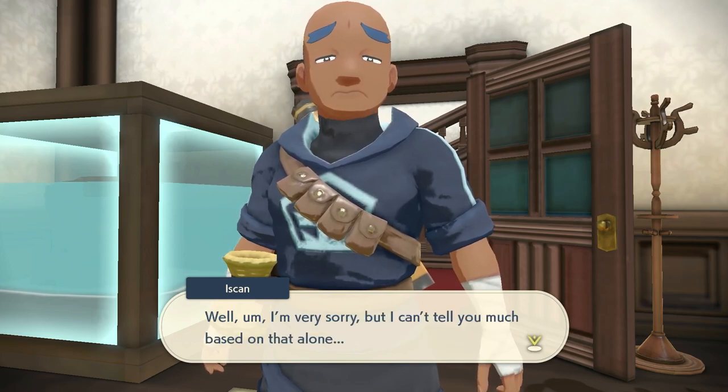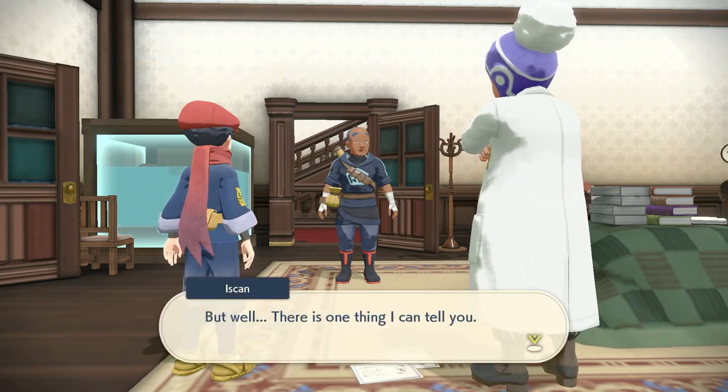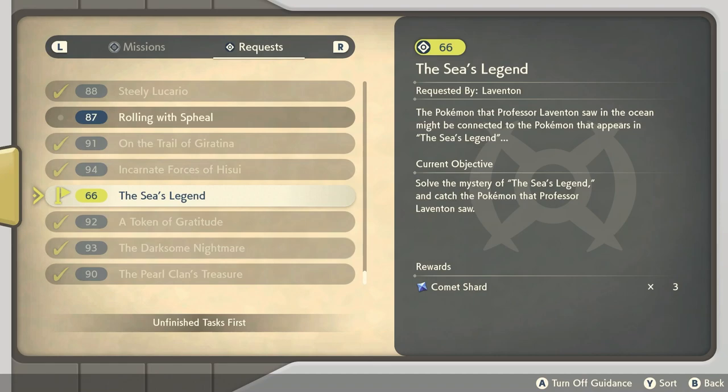The interesting thing about this request is it actually has a throwback to another game where the clues are for how to complete it. When you open it up in Pokémon Legends Arceus it reads: 'The Seas Legend, requested by Laventon — the Pokémon that Professor Laventon saw in the ocean might be connected to the Pokémon that appears in the Seas Legend. Current objective: solve the mystery of the Seas Legend and catch the Pokémon that Professor Laventon saw.'